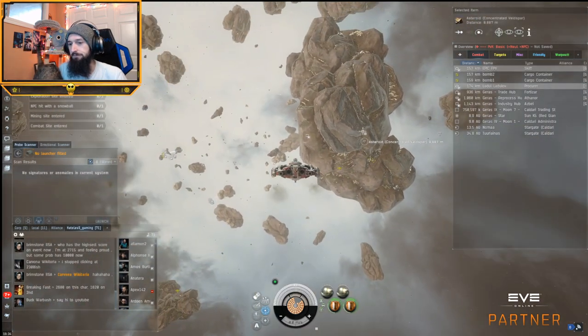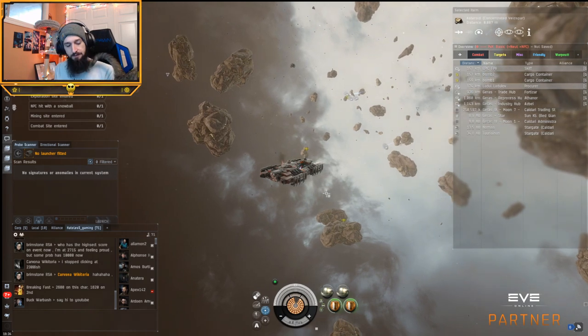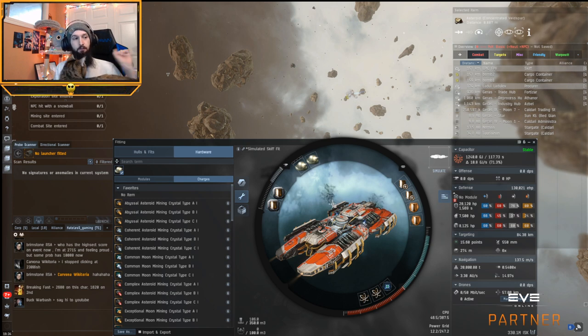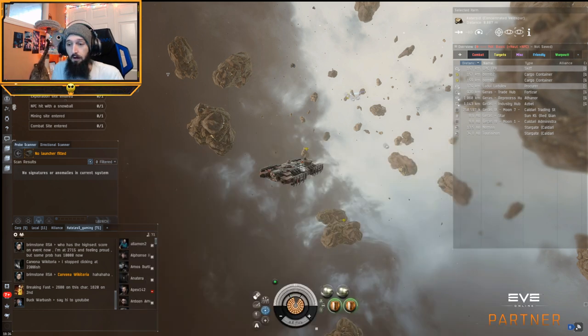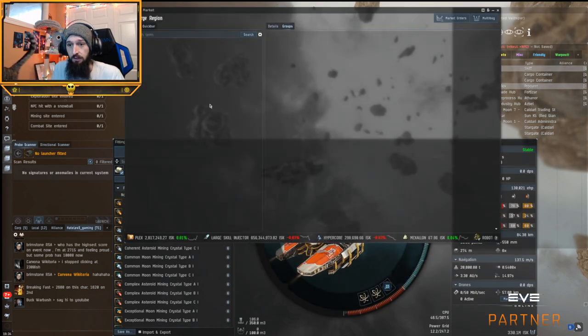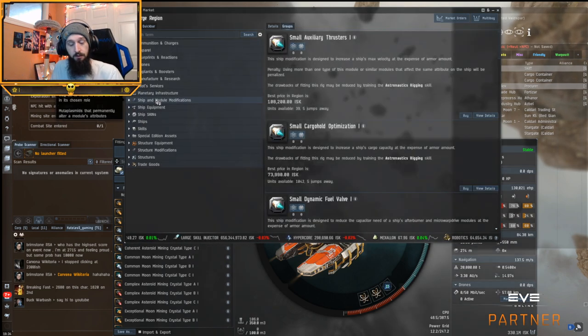We're in a belt. We have a Skiff and it is fit for max tank, so we don't have extra yield. We're not going to discuss getting the absolute best yield possible. We're just going to discuss the differences between the crystals and the different mining laser options. Fit on the ship, for example, I have a Strip Miner I and a Modulated Strip Miner II. I also want to show you guys a couple of stats on some other mining tools, so we'll start with the lasers and then get into crystals.